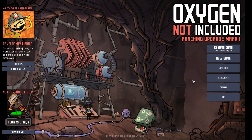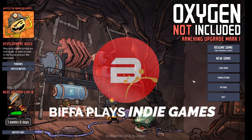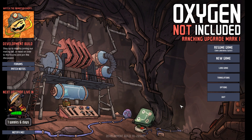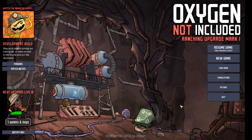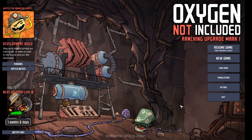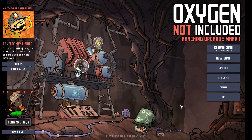We are now looking at the preview of the Ranching Upgrade Mark II, not Mark I. There is one week and six days until this releases onto the Steam branch that everybody gets automatically. If you wish to download this preview version, you can go to your game properties on Steam, look at the Betas tab, and select Ranching Mark II. Note: if you load a save game from a previous version in the preview, you can't roll it back, so please be aware of that.